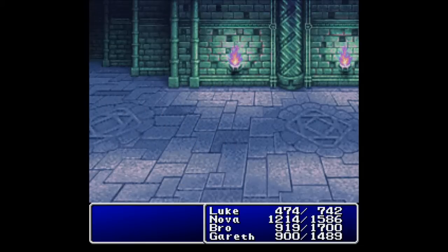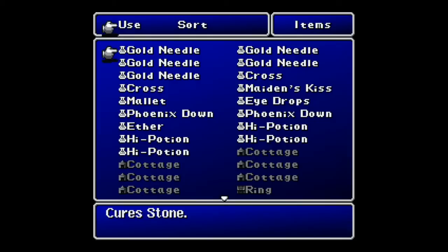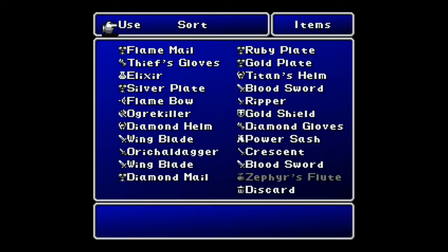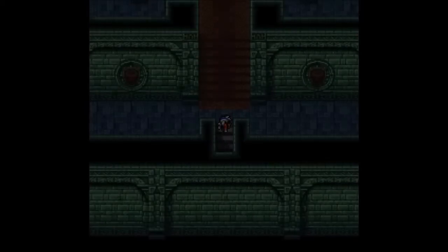We get 10,000 Gil and a strength increase for Gareth — awesome. What is the Zephyr's Flute? A flute that calls forth a Twista. Awesome. Let's head up these stairs.